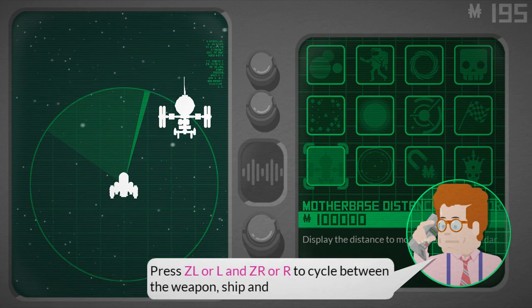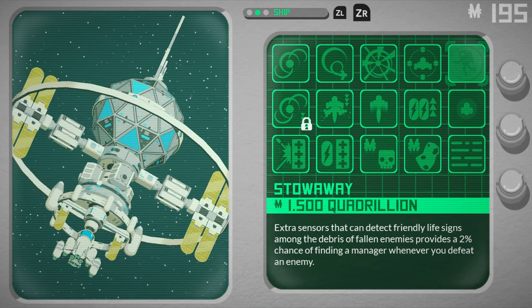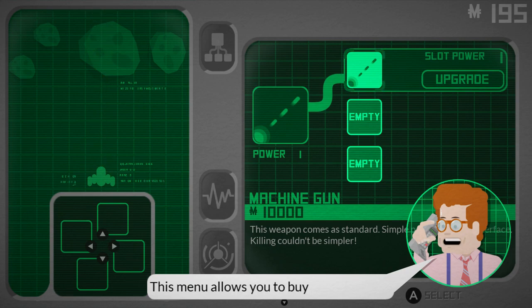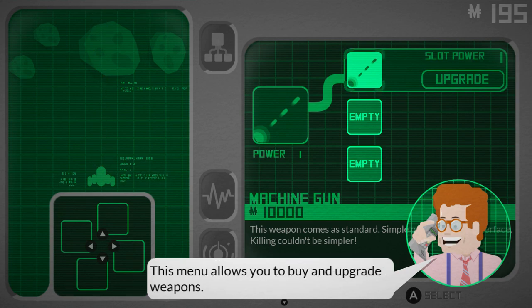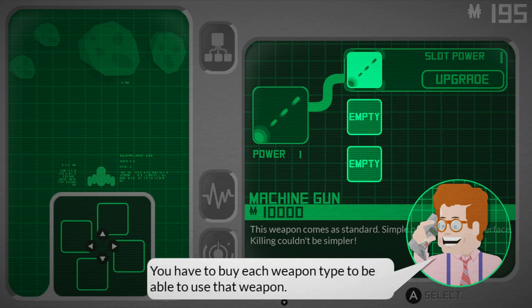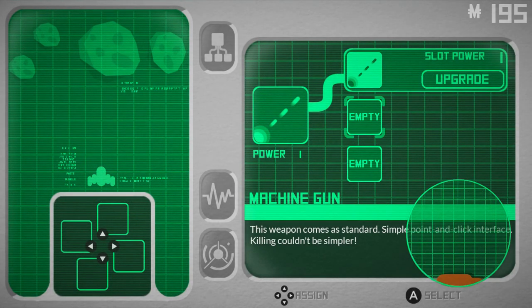At mother base you can purchase new weapons and upgrades for your ship. Cycle between weapons with left and right — ship and radar menus. Machine gun, I want a machine gun. We have like no money. You have three weapon slots; you have to buy each weapon to use it. Once you buy a weapon's second slot, you can mix up weapons.